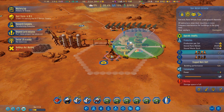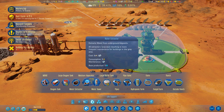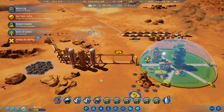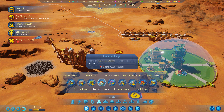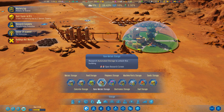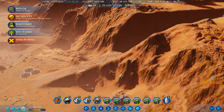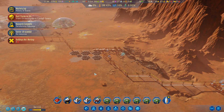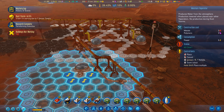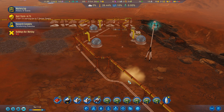Somebody mentioned using the larger storages. These things can store a lot but I don't like them — the problem is they're relatively slow, and the moment you lose power the thing stops working. That means if you lose power, the last thing you want is to have no way of getting to your resources to fix the problem, and unfortunately that is exactly what happens if you rely on the depots. So I tried them and immediately decided to go back to the standard ones.